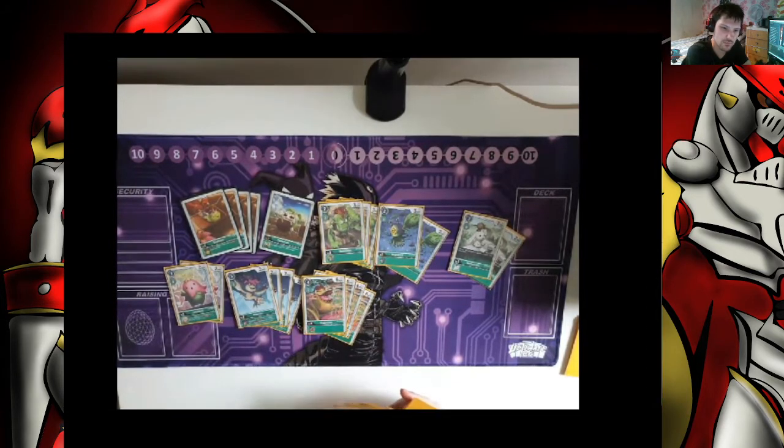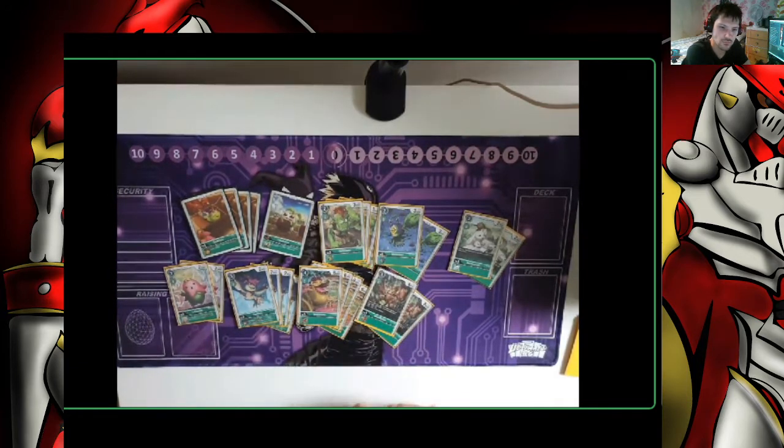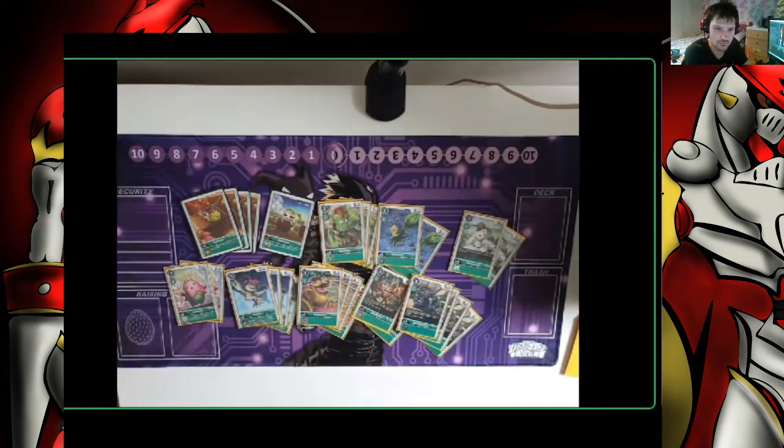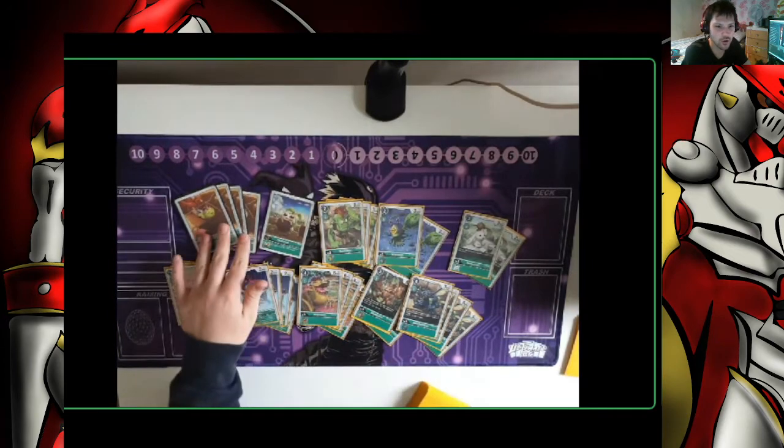Surprisingly in this deck we actually run 6 blockers: 2 Woodmon, which I call the real blocker, because it also avoids Kneedhog — only 5 to drop and can get you out of a tricky situation. Then 4 of the starter deck Kabuterimon, just for the standard 1 cost blocker.